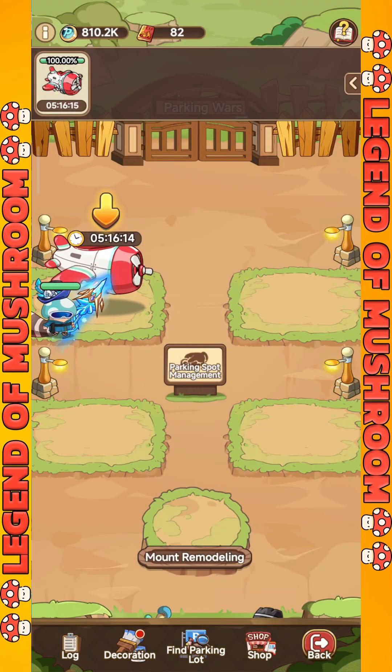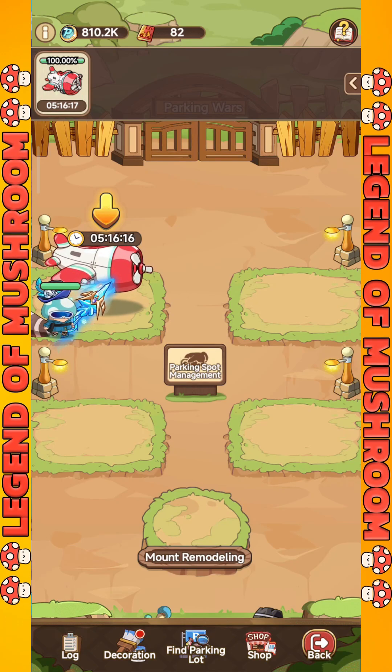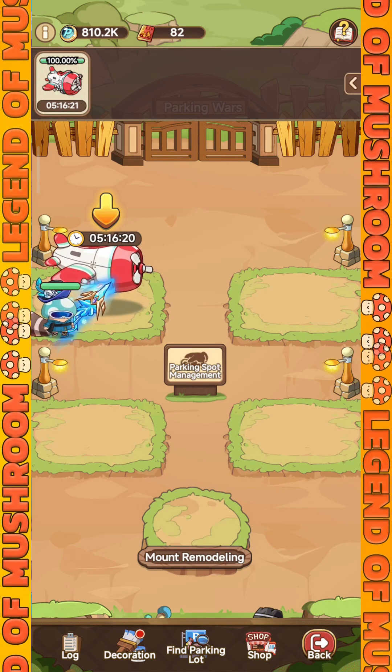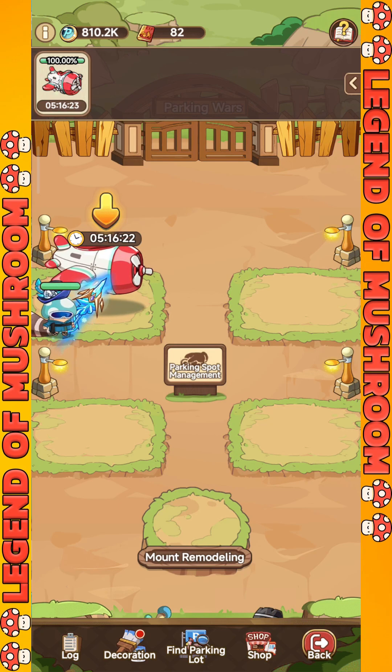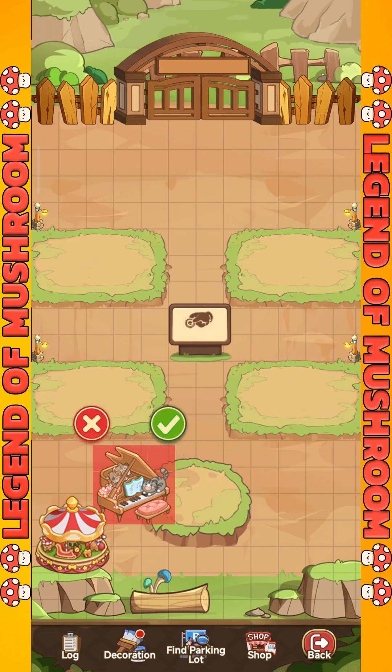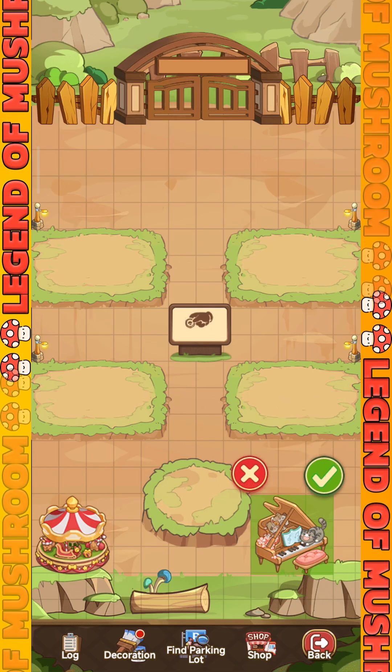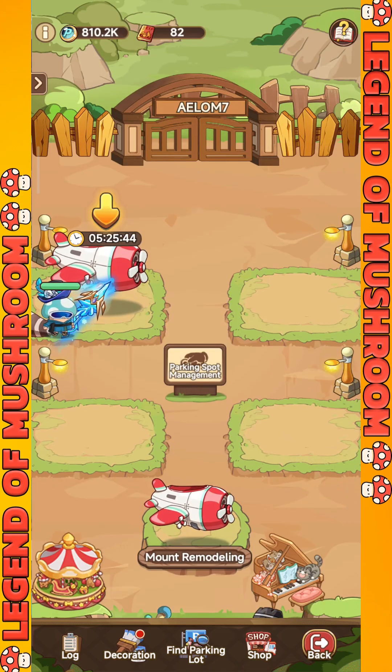In Parking Wars, you can find several types of parking lots. The first is the personal parking lot, which is the first one you will find and usually doesn't have any buffs. To get buffs, you have to buy and install decorations so you can get buffs to your character's stats, while also increasing the number of rewards you can get.